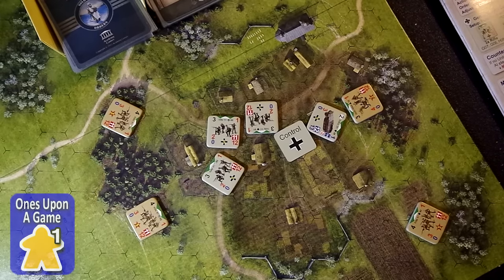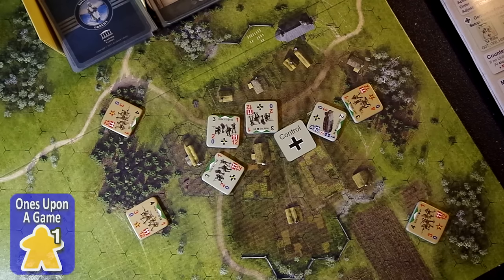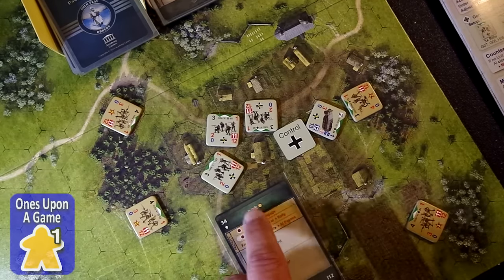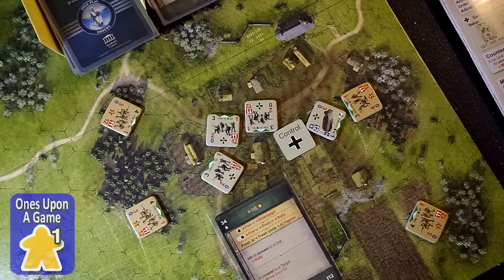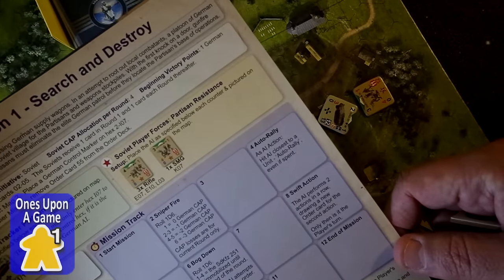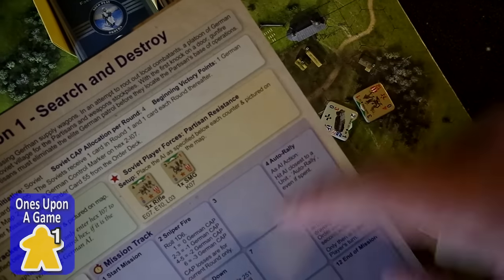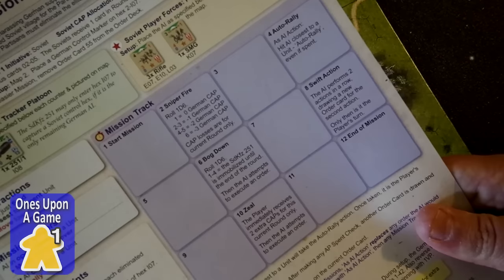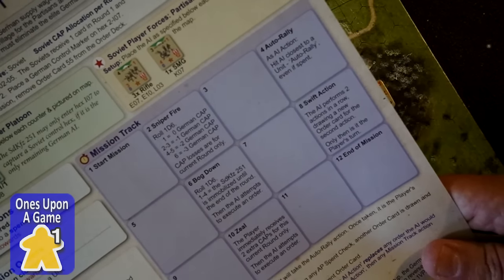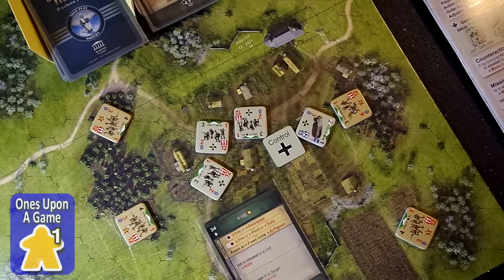Now it is the AI's turn. We just tried to fire on this unit and missed. Let's draw the AI's card. First thing up: move the mission tracker two spaces — we run through sniper fire and advance two to box four, which has an action: auto rally. As an AI action, the hit AI closest to a unit auto rallies even if spent. These actions take place as command actions, which means they don't use points. The note here is that if something is an AI action it replaces any order the AI would normally execute on the current order card.